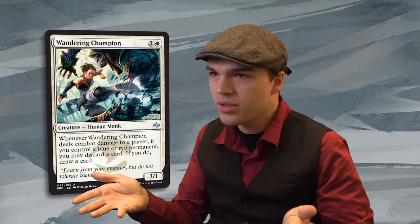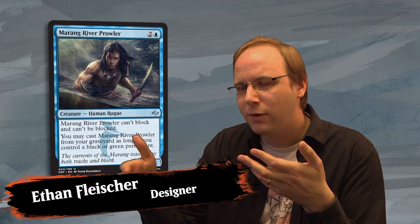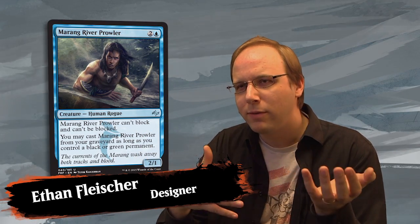The big challenge with designing something like Wandering Champion is that it's a base white creature, but it has to have an effect that could be both blue or red. So looking at the overlaps between the two is really important. Fortunately, blue and red both do looting. We looked at that, figured out it was a cool thing to put on an aggressive creature — nice stats, a 3/1 for 2 — and if you're playing with blue and red, you can loot some cards away and draw new ones. Merang River Prowler works very well with a Sultai deck — with a lot of self-milling going on, he can come back from the graveyard as long as you're playing one of the other Sultai colors. I think you'll find he works very well in Dragons of Tarkir, but in a different way.